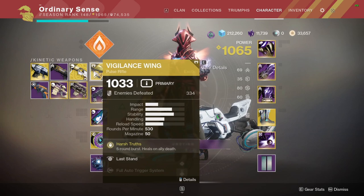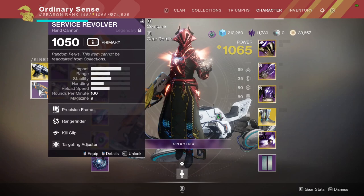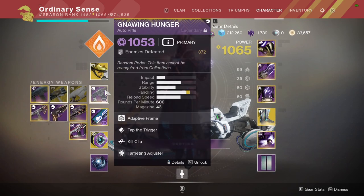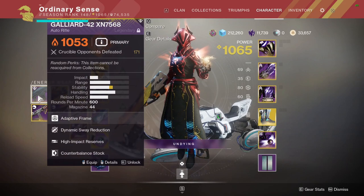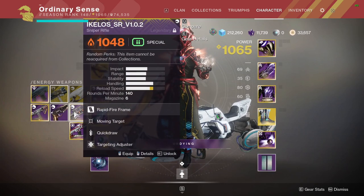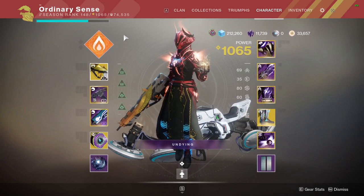If we look at our top kinetic weapon slot, none of these weapons — regardless of ammo type, special or regular — actually have elemental types. But if we go down into the energy weapon slots and the power weapon slot, each of those weapons has a different elemental type: solar, void, or arc. If stasis does appear on weapons, it would show up the same way with the stasis icon.